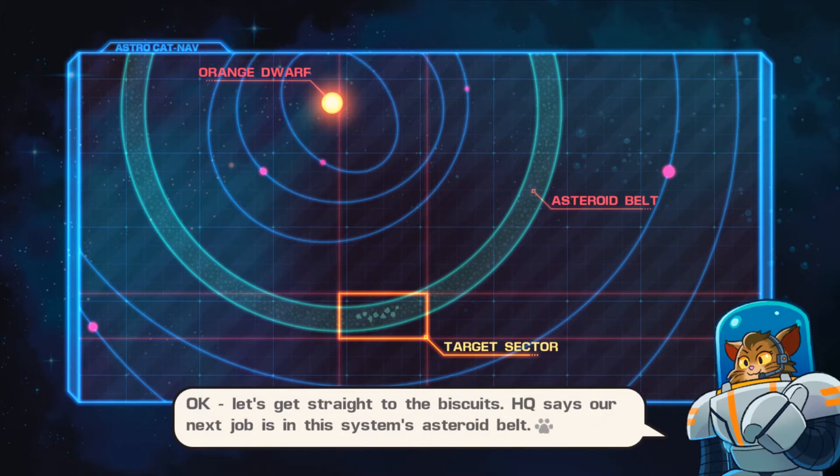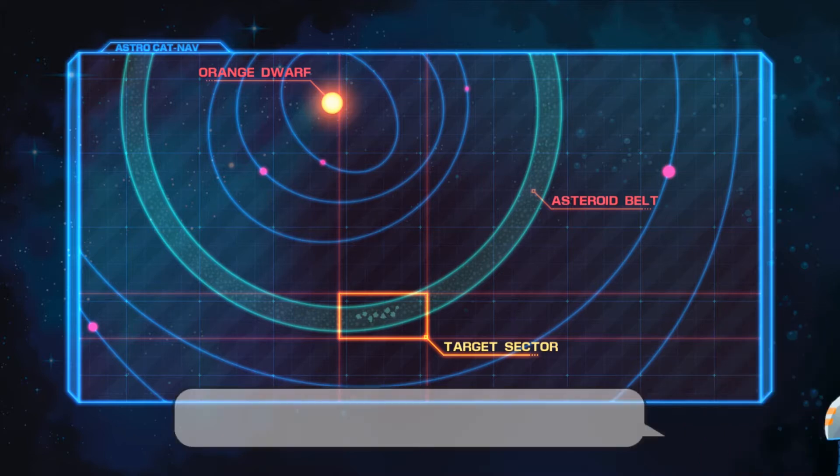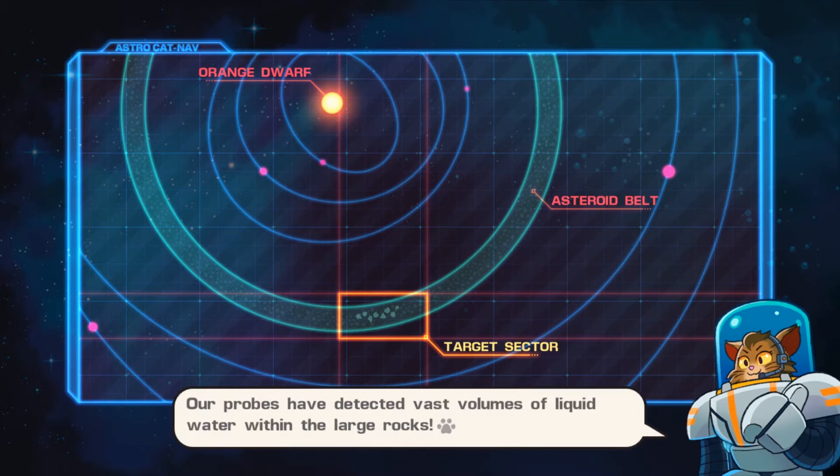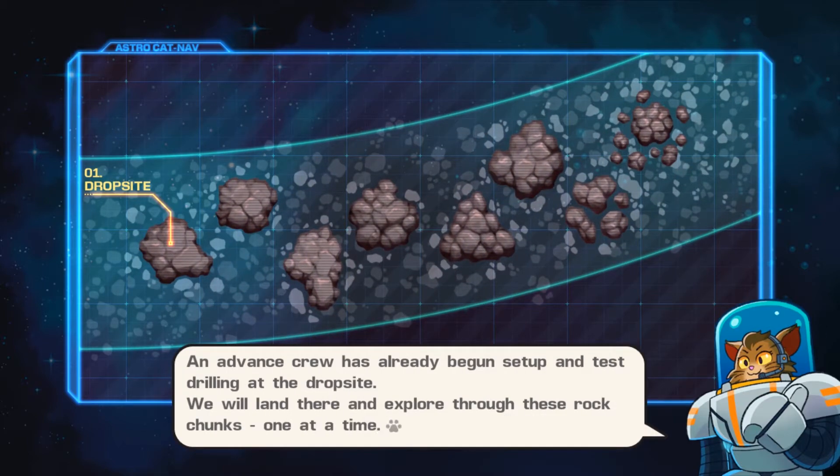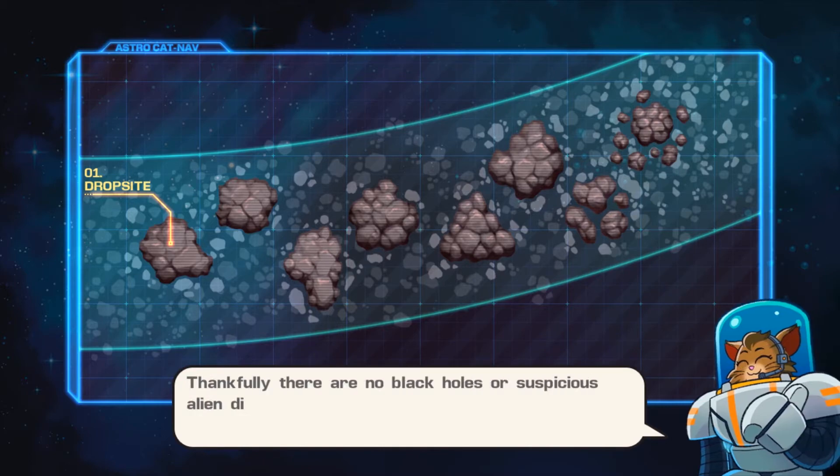I really like how Tiki Pod is starting to branch out and create more of a story behind the game. I really love the Aqua Kitty IP — I think it's very cute and they can take it further. The story starts with a target sector in an asteroid belt, and you have eight asteroids with water you can go into.